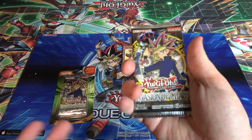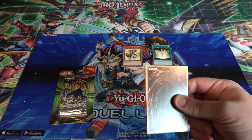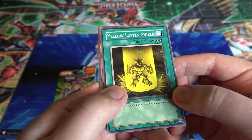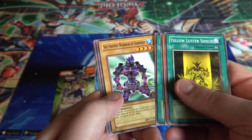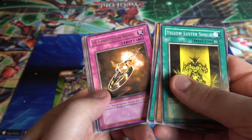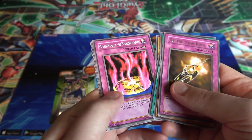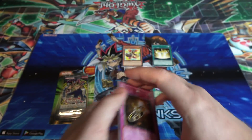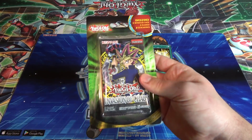I'd still rather get some holo cards or something. Let's see — Yellow Luster Shield, Gigantes, Dimension Distortion, Sea Serpent Warrior of Darkness, and we have Destruction Ring — so that's another rare for us. Instead of random Destruction, you have Destruction Ring, kind of cool. Curse of Forbidden Spell, Sacred Crane, Chaos Greed, and Crimson Ninja again — kind of cool.